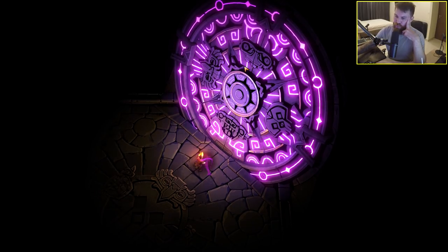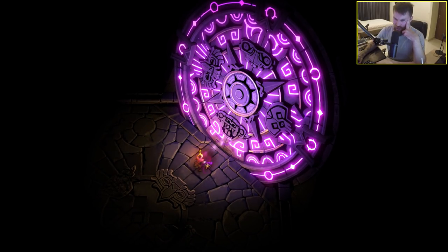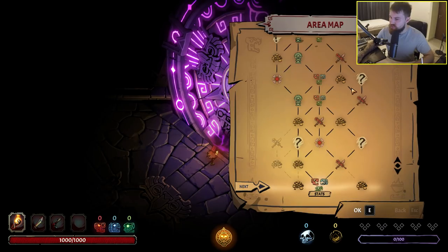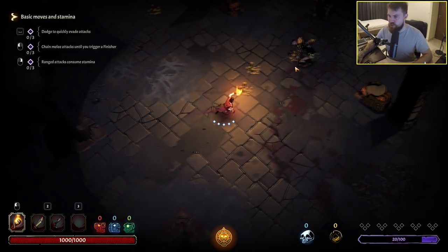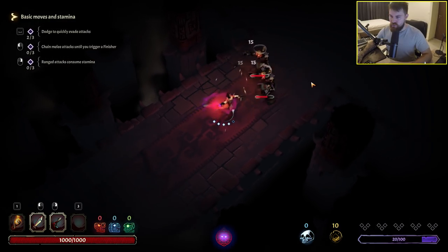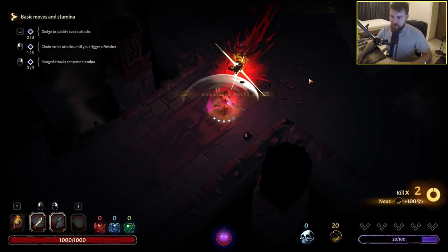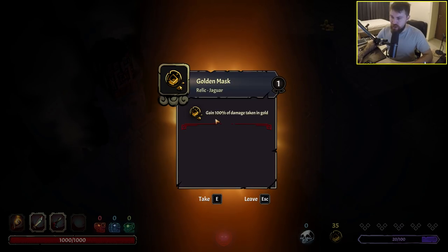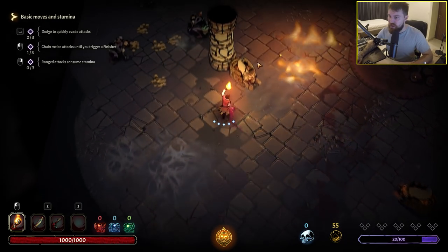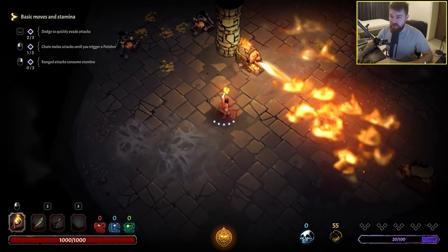We've got a magical purple door that seems to be corrupting my character's arm or something. Now I need to choose which path I want to take - it seems like I've got the choice between gold, stats or gold. Lots of gold in this room but there's also a monster. I bait his attack and dodge. Nice - a golden mask: gain 100% of damage taken in gold.